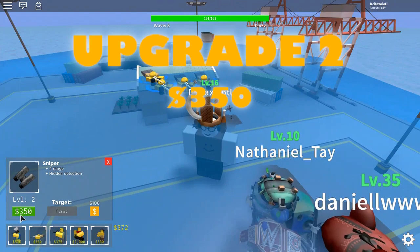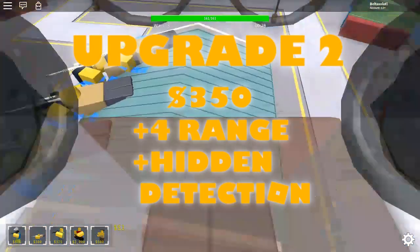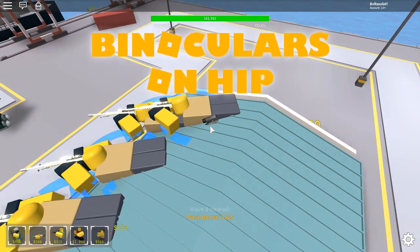The second upgrade costs $350. It gets plus 4 range and hidden detection. It gets a pair of binoculars on its hip.